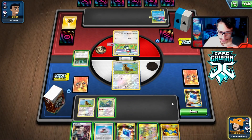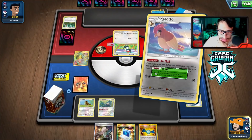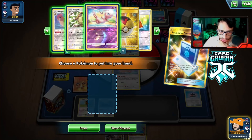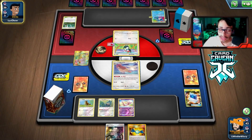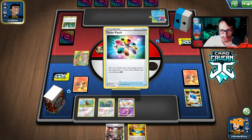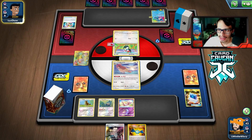We draw Power Plant — not bad. Evil Incense for Pidgeotto. We need Mew or we're basically knocked out. We get a Pokémon, but I mistakenly evolved the active into Pidgeotto instead of the bench — I was rushing and should have evolved the bench Pidgey. Munchlax flips tails twice in a row, which is very bad. If they knock out Munchlax we're going to lose because we can't get to Unfezant — we're not drawing any supporters or getting Marnie.